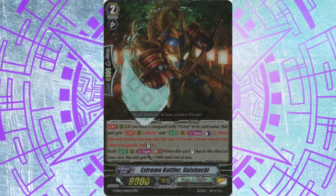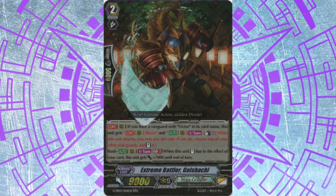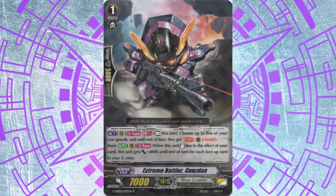We also have Extreme Battler Golshachi, which gains a power boost at gb2, has resist, and also stands one of their units, furthering the onslaught alongside Winning Champ. It also unflips and power boosts, and gives the middle finger to any kind of hand trap g-guard, along with their grade 1 that gives a ton of resist as well as even more power.